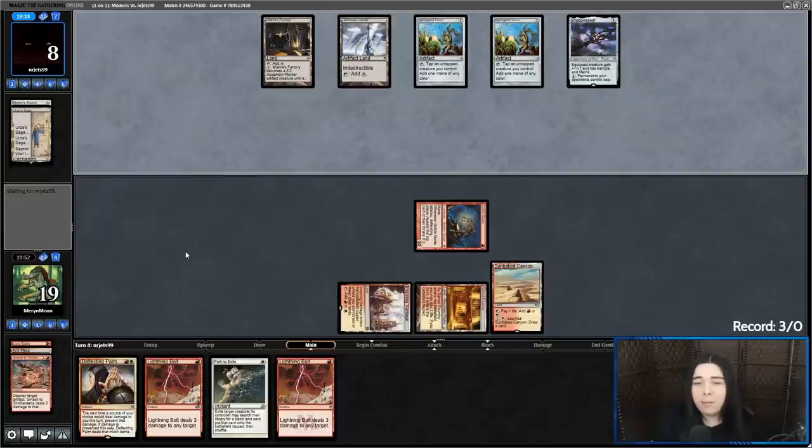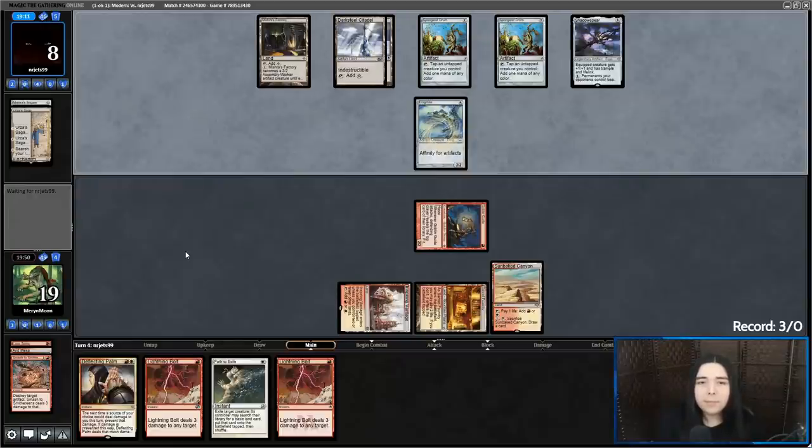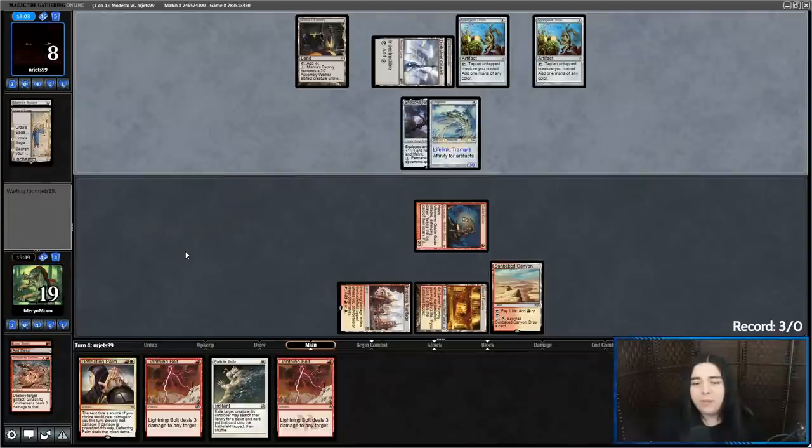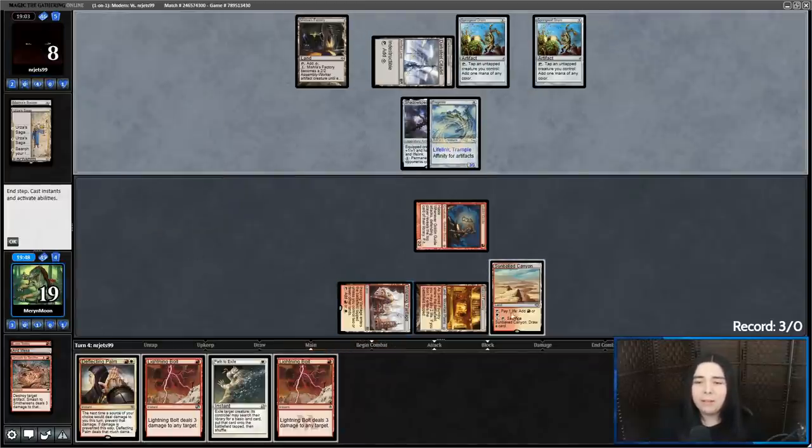They grabbed the Shadowspear but didn't make a Construct token — playing a Frogmite. I'm going to Path the Frogmite and then just double bolt their face.